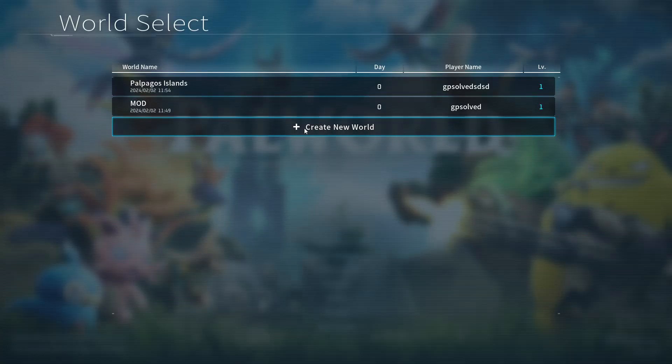First of all, you just need to start the game, and then you can create a new world or you can change stamina on an existing world.